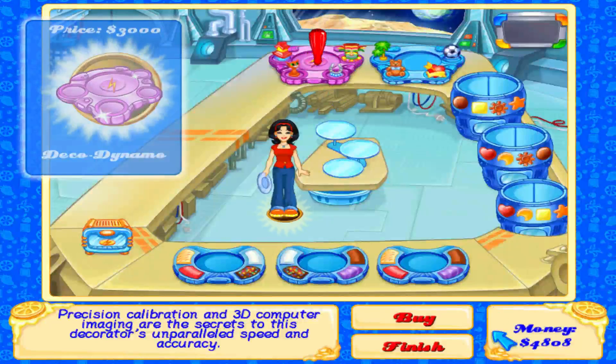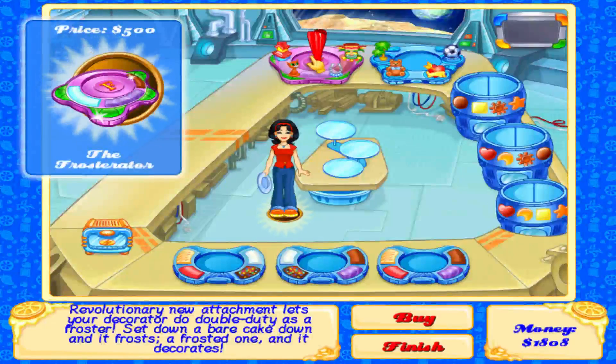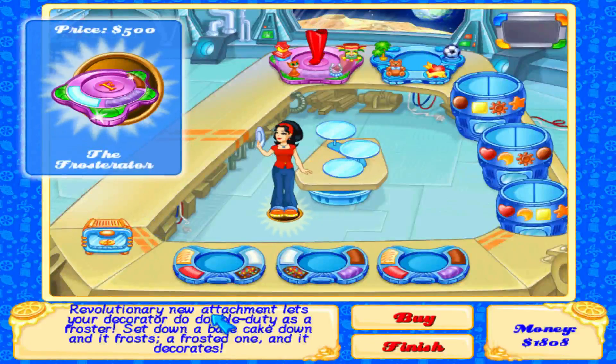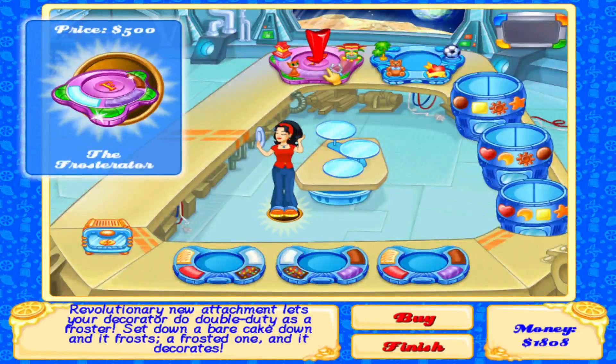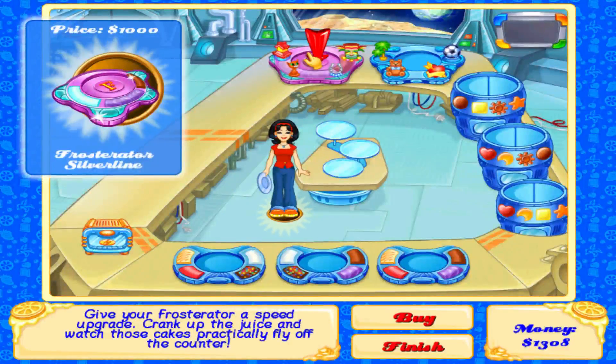Deciding what to upgrade — the Frosterator, a revolutionary new attachment that lets your decorator do double duty as a froster and a topper. Let's buy it and see. It's free! The Frosterator speed upgrade cranks up the juice and watches the cakes practically fly off the counter.